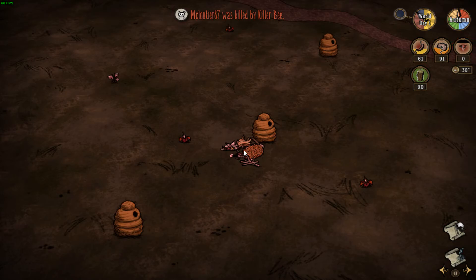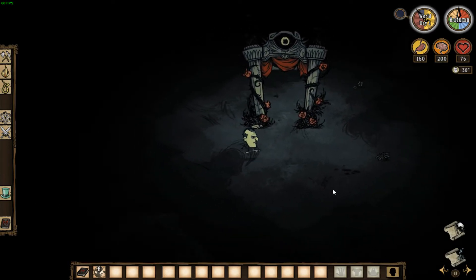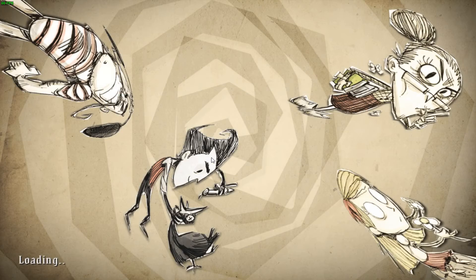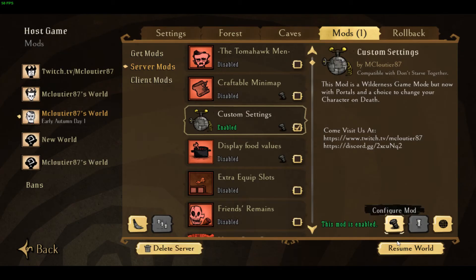As you can see, we died from the bees and now we get to select our character again. We're going to be Maxwell and we spawn back at the portal. Now we'll disconnect again and go back into Mods to configure it. We're going to set this to random with character change, which I highly recommend for random mode — because on random you won't have any way of resurrecting yourself as a ghost, and players will just quit your game as soon as they die. No one wants to reset their server constantly.